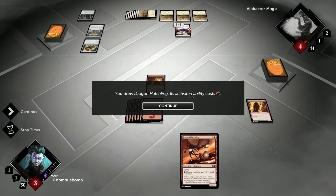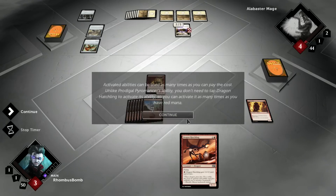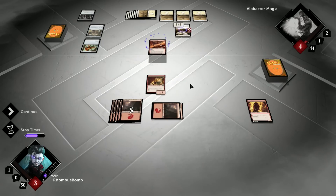You drew Dragon Hatchling. Its activated ability costs one red mana. All activated abilities may be used as many times as you can pay the cost — but be careful, the ability only lasts until the end of the turn. We have this Dragon Hatchling. We don't need to tap it — we just need to pay mana, just like the Torch Fiend. Let's get it out there. It's a 0-1 flyer. We pay one red mana and it gets plus one to its attack until the end of the turn. It would be handy for taking down that Archangel there.